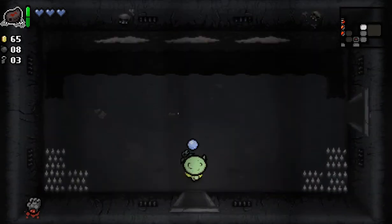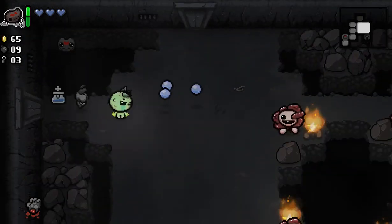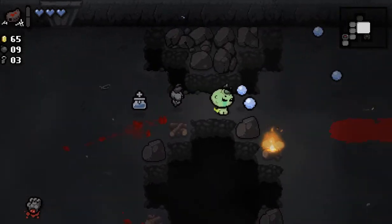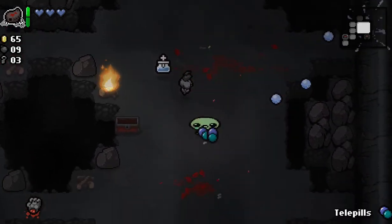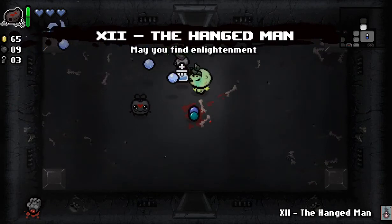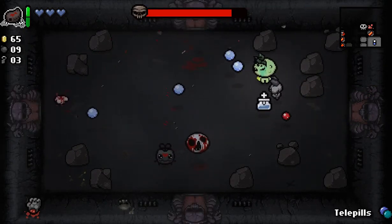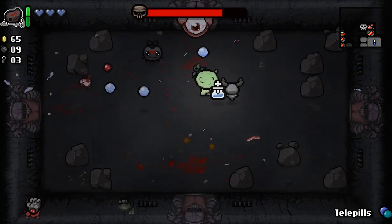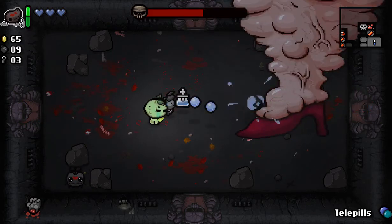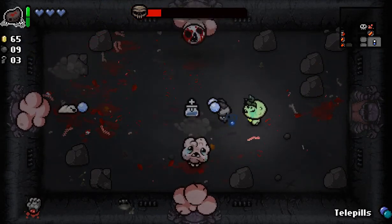Another wizard pill — not too interesting. I do have Telepills, which is fine. Another Hanged Man — let's go fight Mom. I can Telepills out, unless the game actually stops instantly once I defeat Mom, so I won't get to see the deal with the devil. This is all assuming that I actually beat Mom.